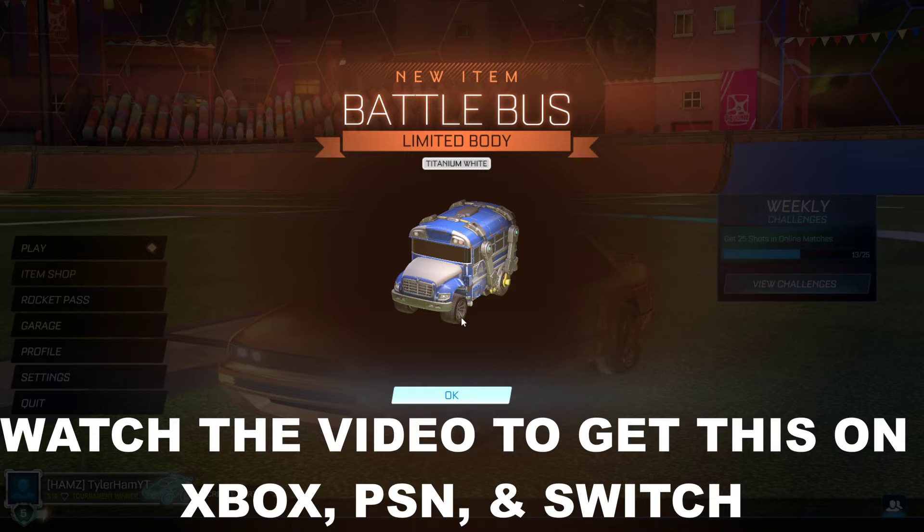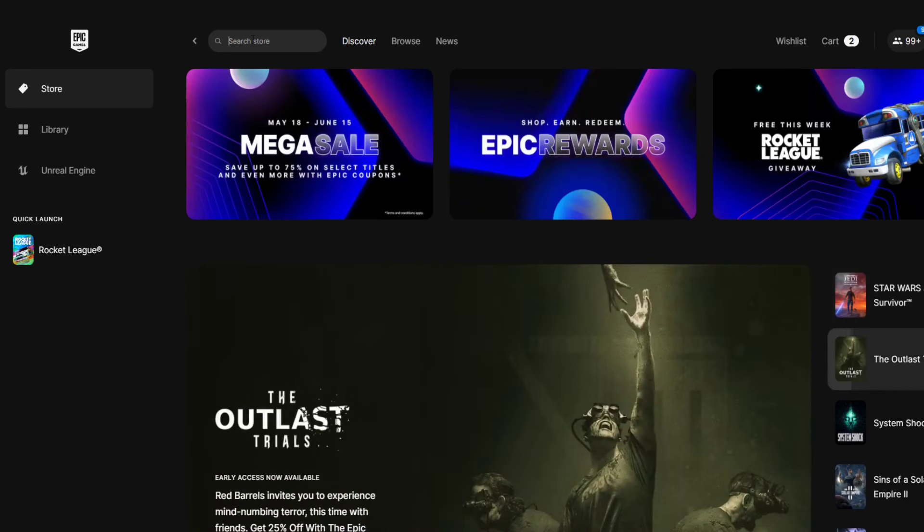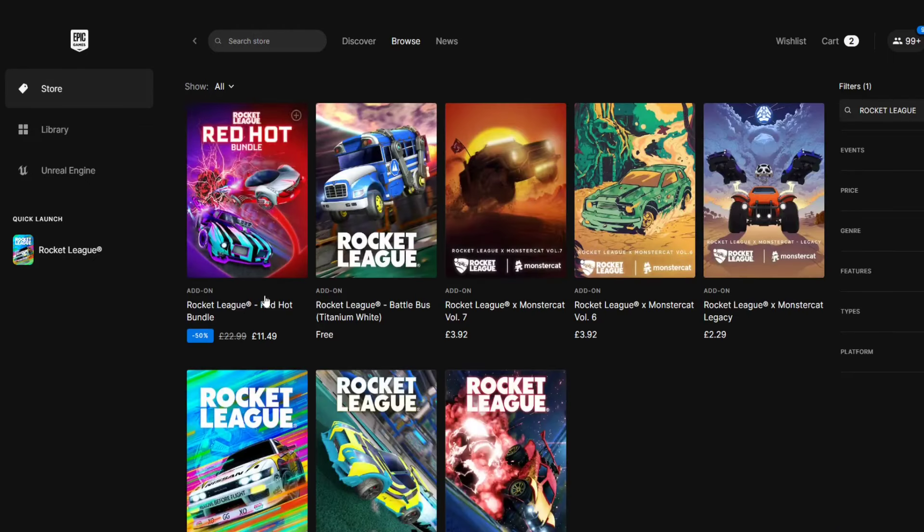You can do this on any platform. If you're on PC, what you're going to do is go to the Epic Games Store in the top corner here, search up Rocket League. Click Enter, and this is the free Battle Bus here.